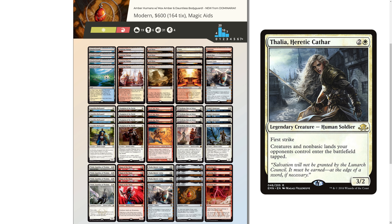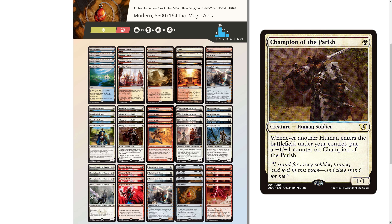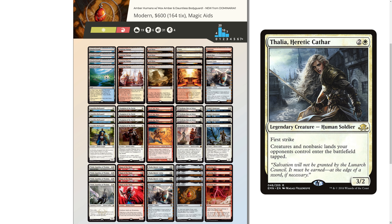For example, opening hand: say we play Mox Amber followed by Kithian, and because Kithian is legendary, we can use Mox Amber to produce one white and play something like Champion of the Parish. Being able to play two creatures turn 1 is quite gangster, but what's even more gangster is that by turn 2, you can play something like Magus of the Moon or the Big Thalia. Either of those cards as early as turn 2 is very, very good for you and very hard for your opponent to deal with.